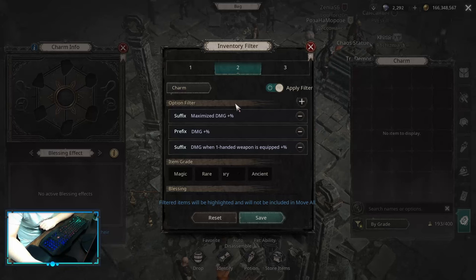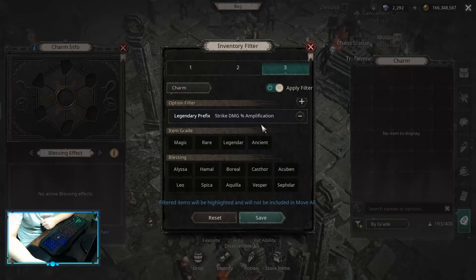For Charm Affixes on the Maximize build, we are looking for Maximize Damage Multiplier. After that, you want Damage Multiplier or Damage When One-Handed, and if you have all three of these affixes, your Charm is close to being the best it can be. You don't have to stack that much damage — you can also pick up HP Multiplier, HP Flat, or even Chaos Resistances depending on what you need. But at least aim for Maximize Damage and one of the Damage Multipliers. For the Legendary prefix, we are looking for Strike Damage Amplification — this is the only one that works well for us and gives us the most damage.